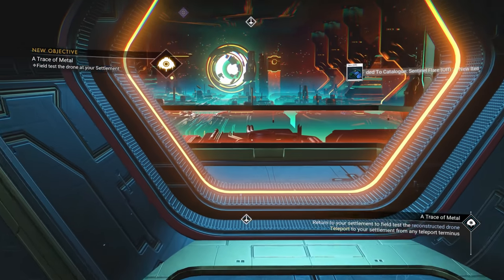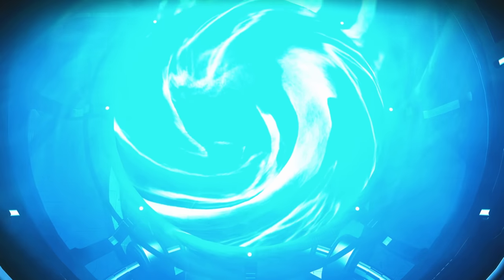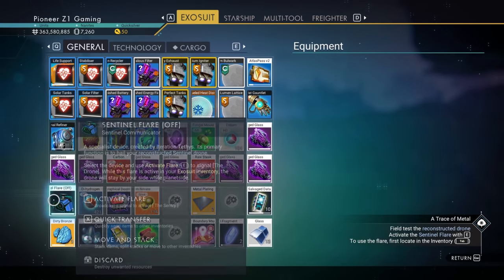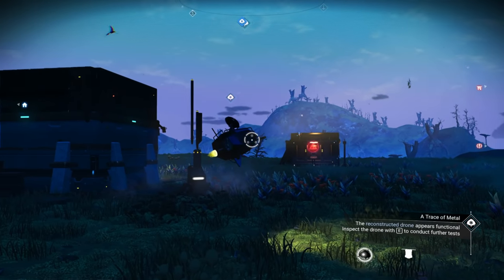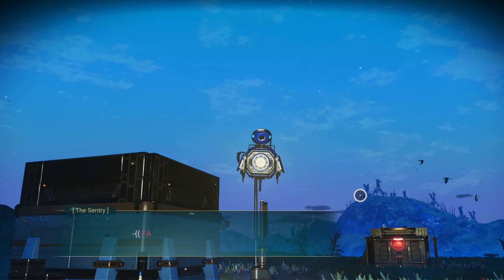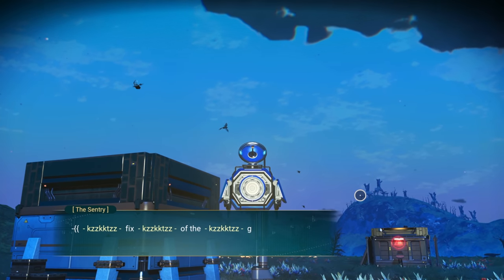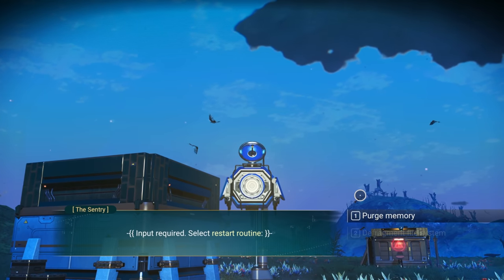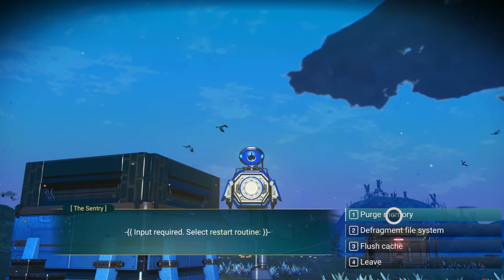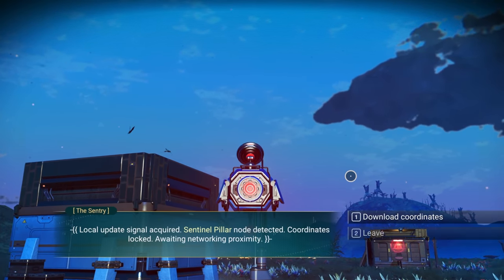We return to our settlement to field test the reconstructed drone. Activate the sentinel flare from the inventory with E. The drone appears functional — but faults detected, reverting core cognitive functions, higher processing disabled. Then it keeps saying 'glass, glass, glass' and we try to restart the routine — purging memory, defragmenting, flushing cache — but memory access is denied.